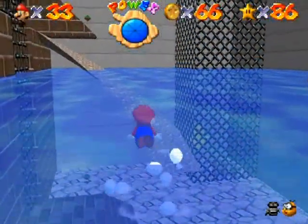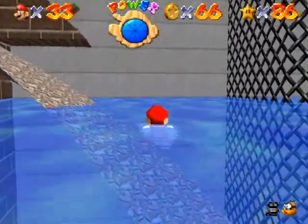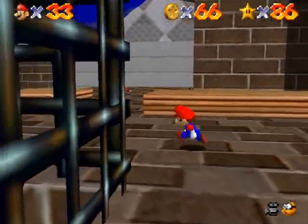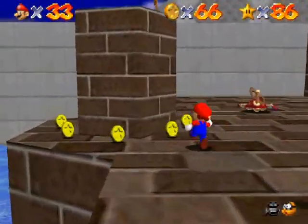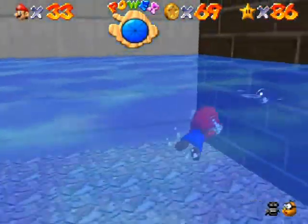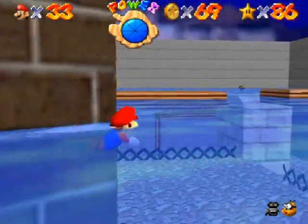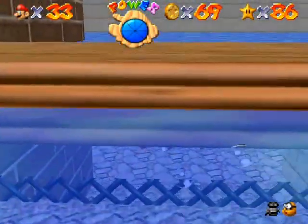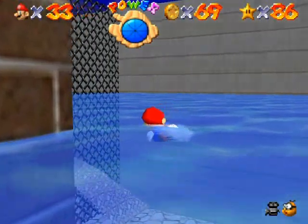I'm going to raise the water level up to this height now. I killed all the Skeeters, so I don't have to worry about them bothering me at the water's surface. Doing well so far — there are 30 rather easy coins that you can get inside town. You can actually collect all 100 coins on this side of the town if you are savvy enough at defeating enemies. I'm going to have to go around, so it's up to you wherever you want to get the remainder of your coins.